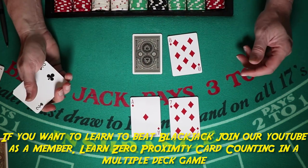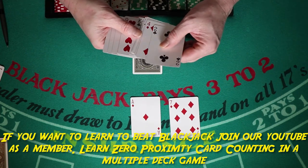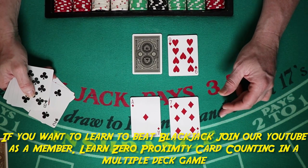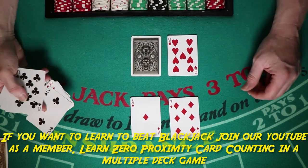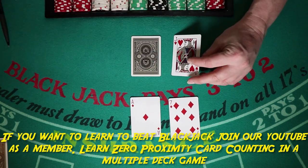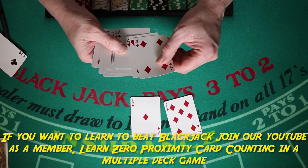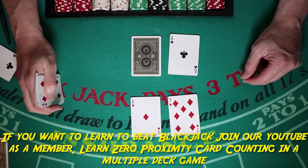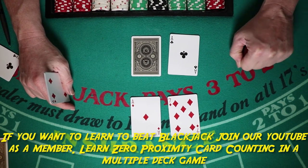Here's the one everyone misses. Against a nine — hit. You can't break when you hit your soft 18, so you're rooting for a deuce or an ace. Against a ten — hit. Against an ace — hit. So with soft 18: hit against nine, ten, and ace; stand against seven and eight; double against three through six; stand against a two.